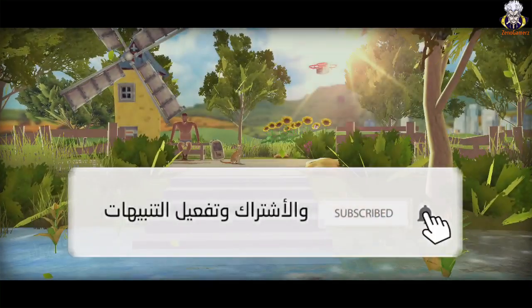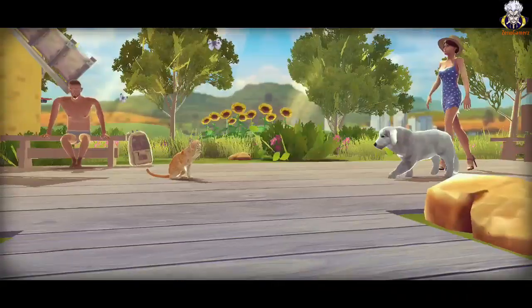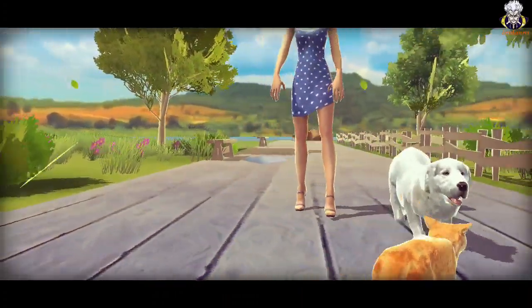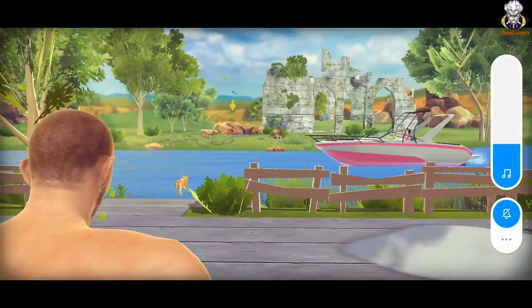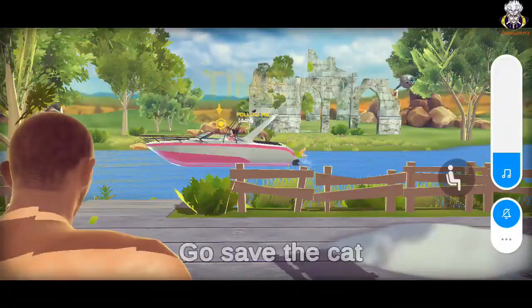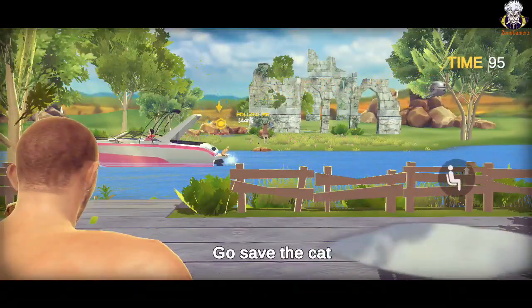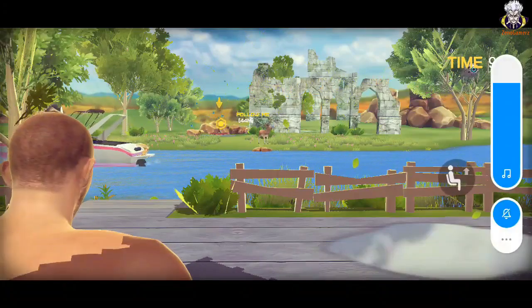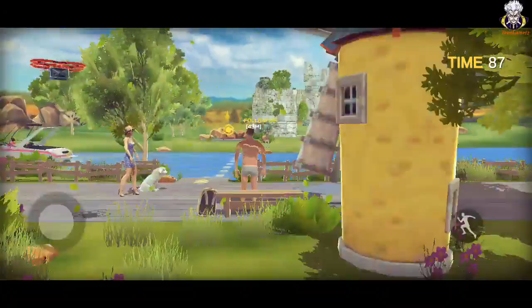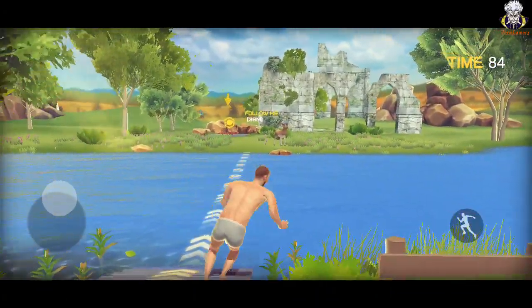Assalamualaikum warahmatullahi wabarakatuh. Welcome Gamerz! Today we will explain this new game. You are watching this graphic — we will see the cat. Oh, he jumped in the water! You are watching this cat. Now we will see: Go save the castle. We need to save this cat. We are going to go here. This is the shape.